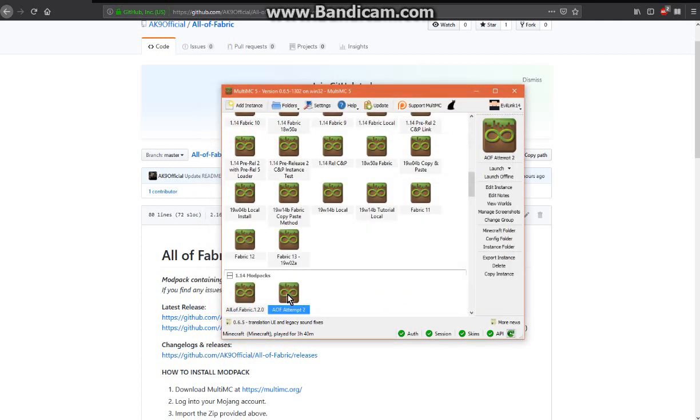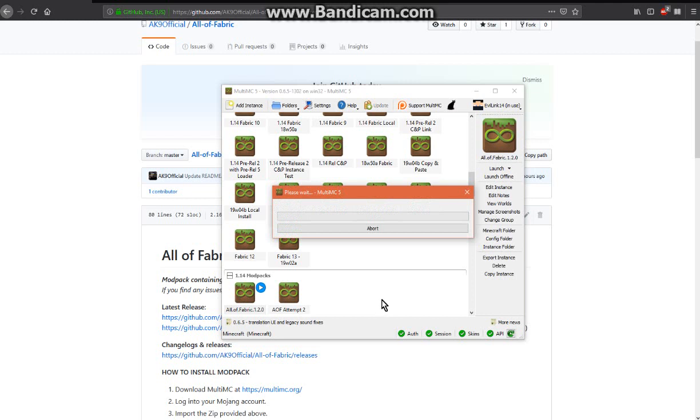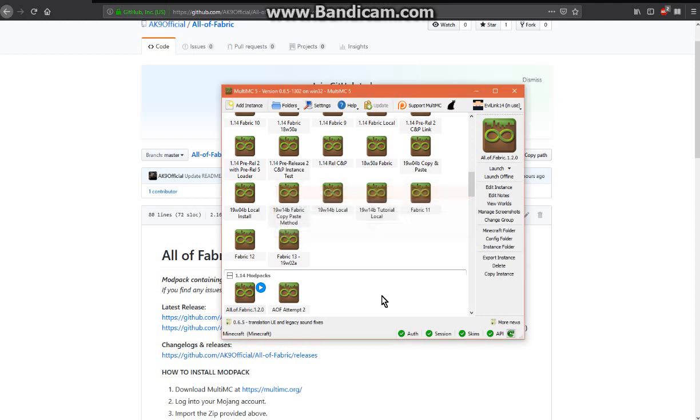Since I've already done that, we can just load it up here and we should be good. Just wait a minute for library files as well as everything else to set itself up and we should be good to load All of Fabric 1.2.0.